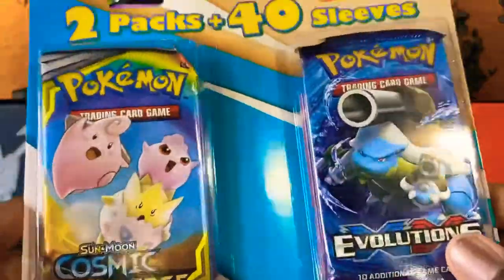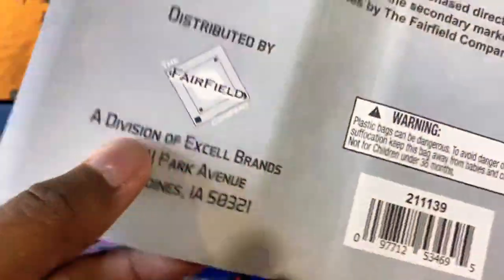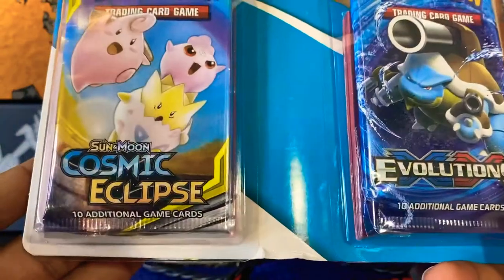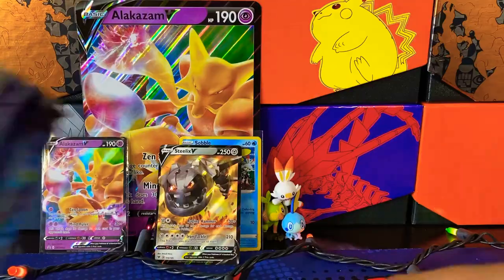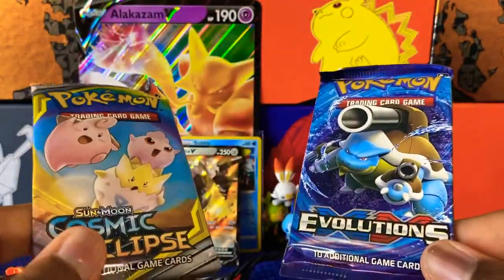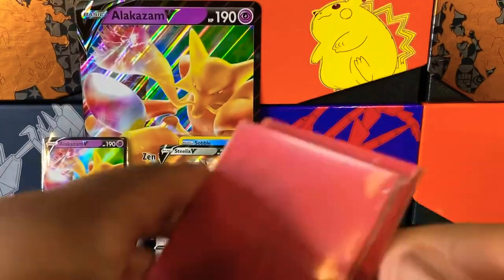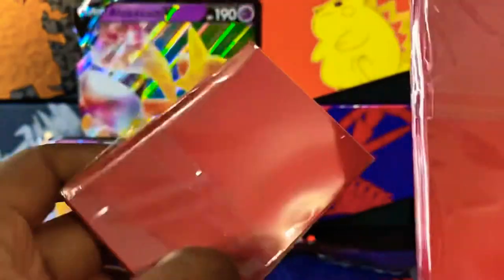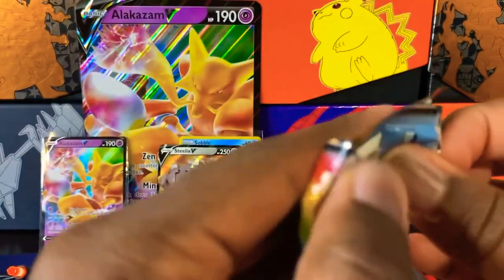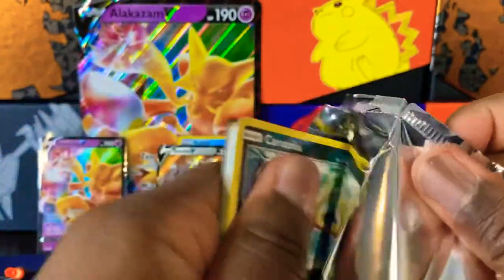While I was shopping and finding the Alakazam V box I did see these as well. This is a Fairfield Company product, so some people may have hesitations getting it, but it's Evolutions and Cosmic Eclipse so let's go ahead and open it. These are two of my favorite sets. It came with Evolutions and Cosmic Eclipse - one of my favorite sets. Evolutions is growing on me because I did pull a Charizard at one point. This also came with 40 sleeves, so 20 and 20.